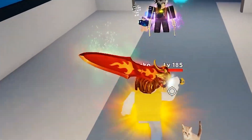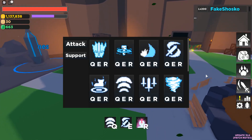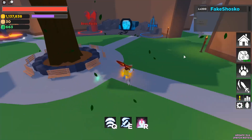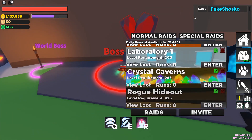This is officially the very first episode where the fake Shasko account was actually recognized by one of you guys. So now we are level 200, and at level 200 you unlock the Shatter ability. I'm going to go ahead and set up my skills for what I want, and then we're going to hop into the Laboratory 1 raid.